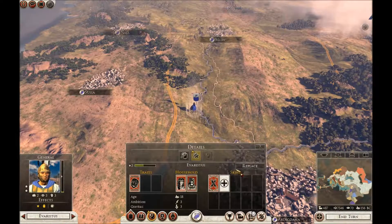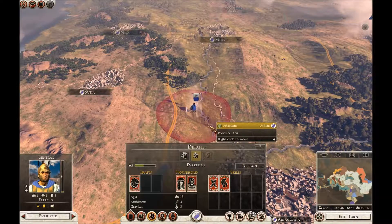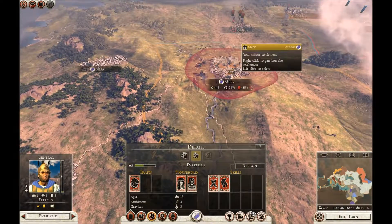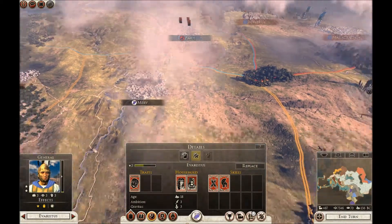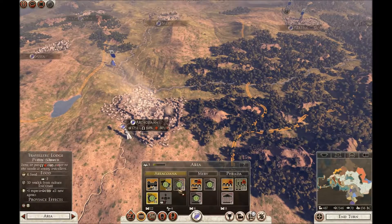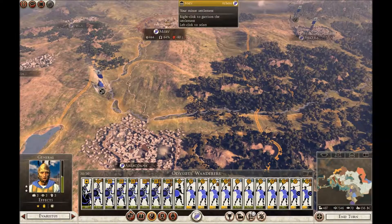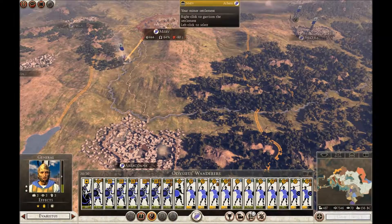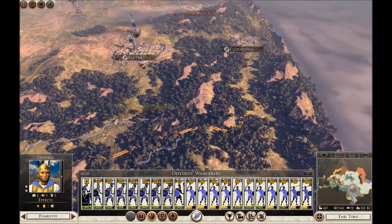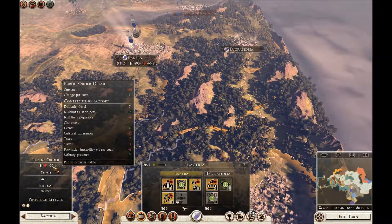5% morale. He doesn't have much authority, so we go for authority-based stuff. I don't really want to stick them in a city. Merv is a good idea — at least we're near to Marakanda. Five turns before we get a rebellion, but we're going to have all these things online fairly soon. We're going to put him into force march and try to move up to Merv.